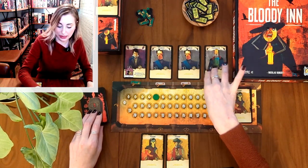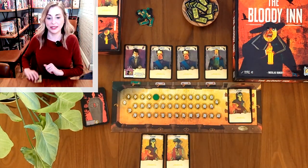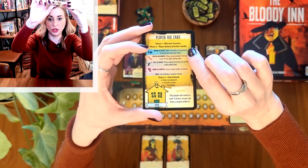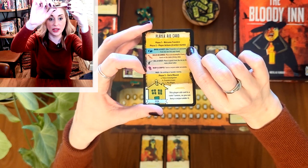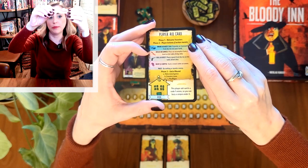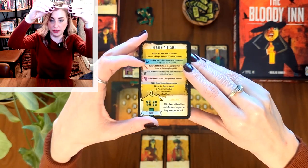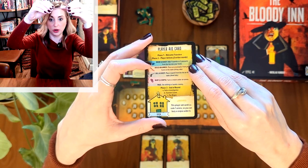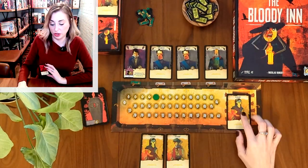Phase two is your player actions. There are five different actions and you get to pick two of them — you could do the same one twice, it doesn't matter. You just have to complete two actions. The first action you can do is bribe a guest: you take one traveler or two peasants from the bistro into your hand.